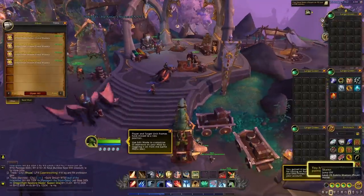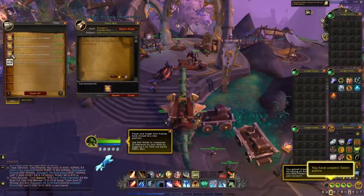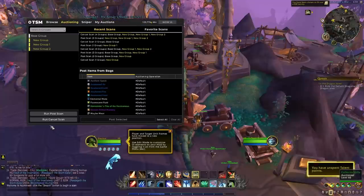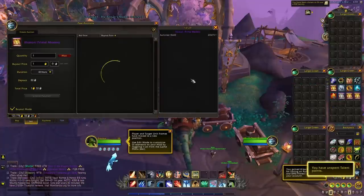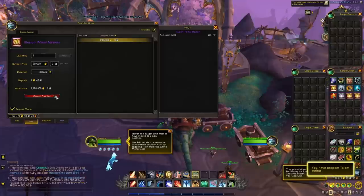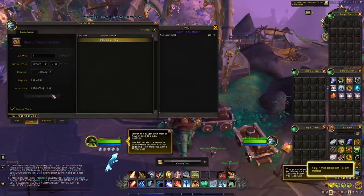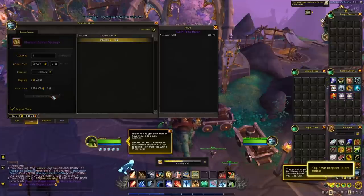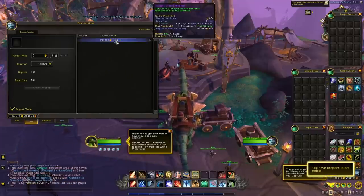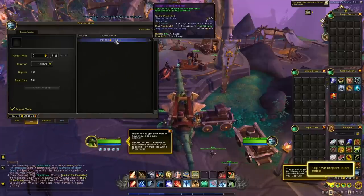Once you've placed all your orders, just wait for someone to craft them. Then check your mailbox — if someone crafted them, you will receive all the items directly there. Get all the items and post them on the auction house, and hopefully you will find a buyer and sell them for a huge profit.